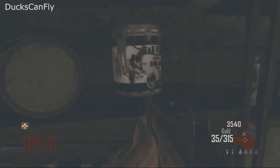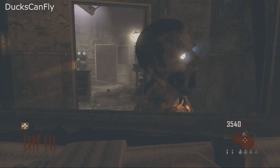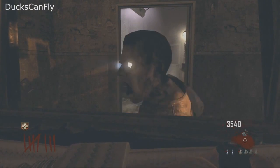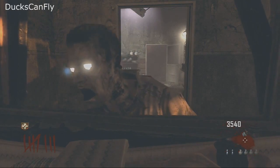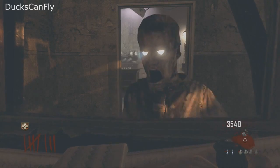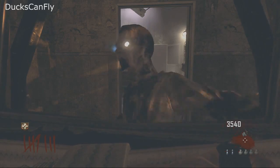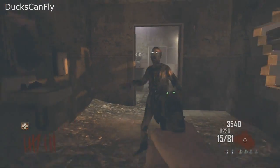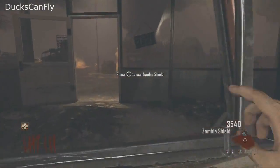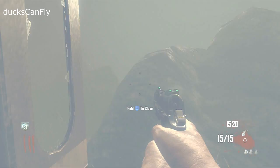We get a zombie shield. You can hold it in front of the zombie and hit it over and over and you will not get hurt. I think this works with multiple zombies as well, but it will break down eventually - it will tear apart and before you know it you don't have a zombie shield anymore. That's how to make the zombie shield.